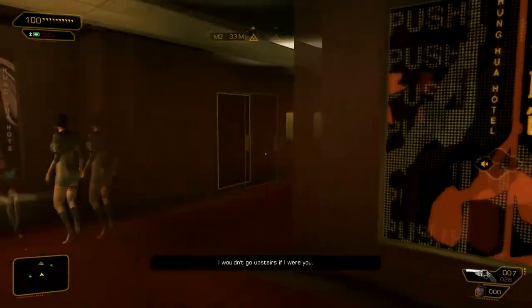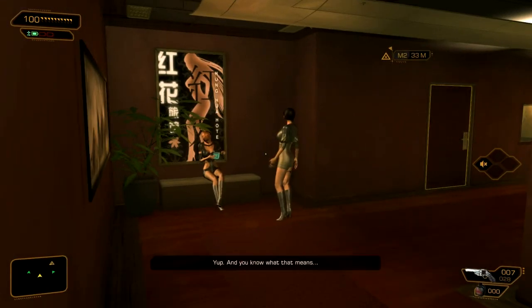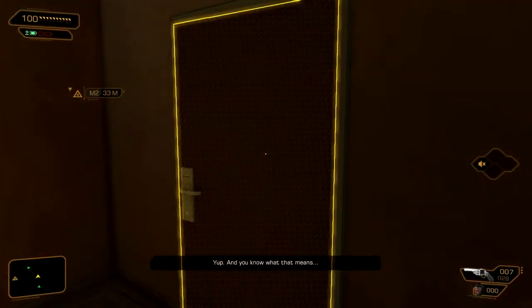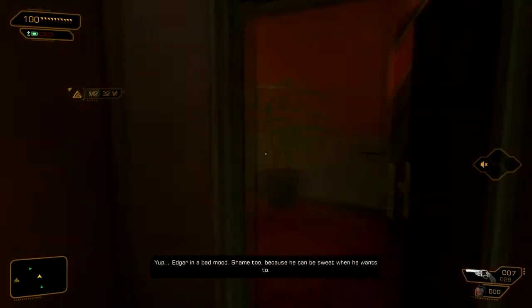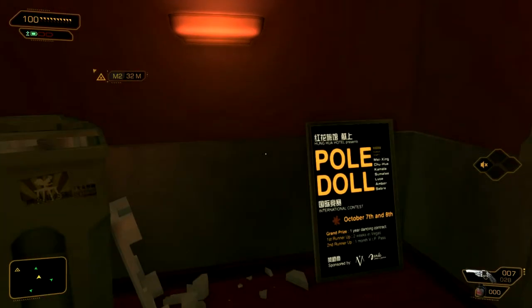I wouldn't go upstairs if I were you. Why not? Don't tell me — May and Edgar going at it again? Yup. And you know what that means. Edgar in a bad mood. I know what it means as well — it means they're going to steal his pass card.